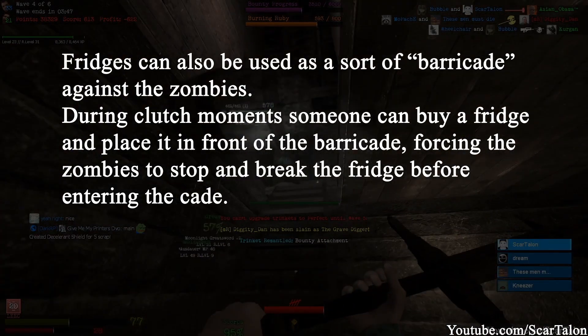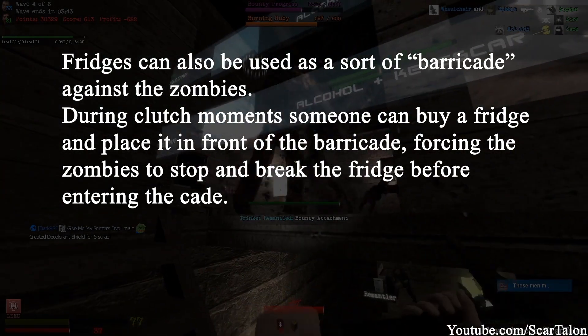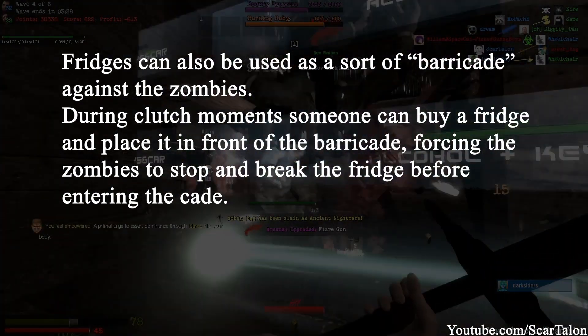Fridges can also be used as a sort of barricade against the zombies. During clutch moments someone can buy a fridge and place it in front of the barricade, forcing the zombies to stop and break the fridge before entering the cave.